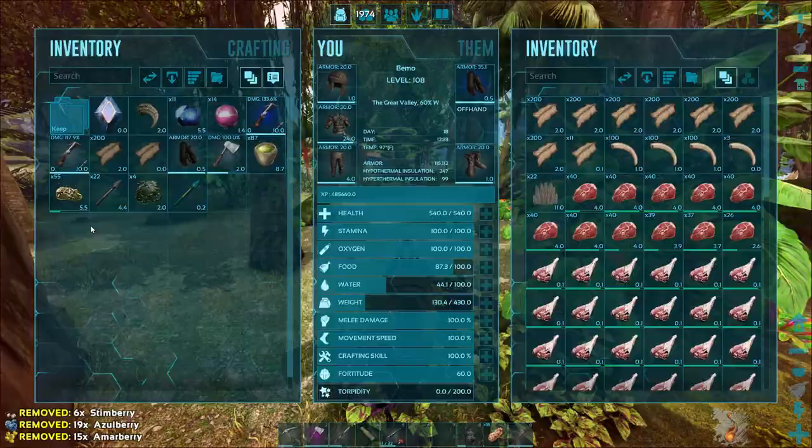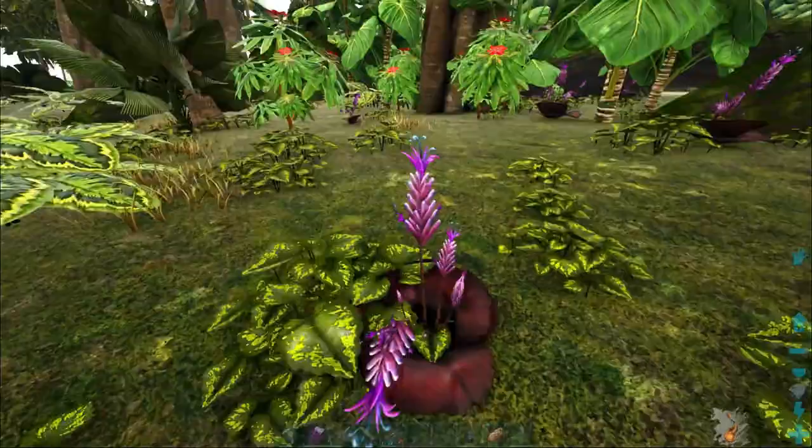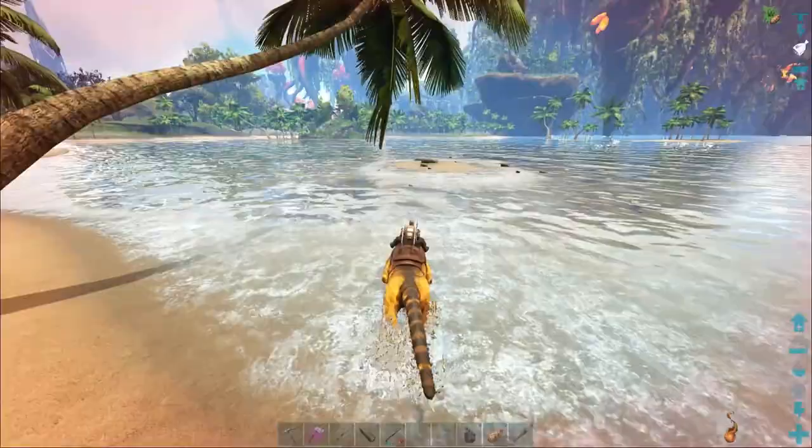I think that was a successful mission - we got the Thyla, and we got rid of the alpha that was by the base. Don't mess with me copies, I just took out an alpha raptor! We're gonna go ahead and leave this one here. As always, thanks for watching and we'll see you in the next one.